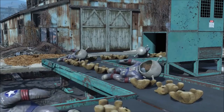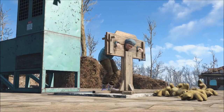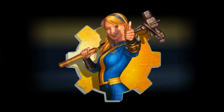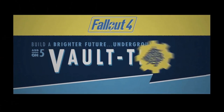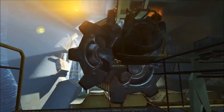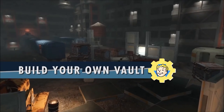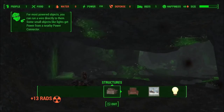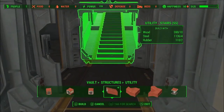First up is Contraptions Workshop, which is of course five dollars — comes out June 21st, we actually have a date on that. The article says machines that sort, machines that build, machines that combine. Fallout 4 Contraptions uses conveyor belts, scaffolding kits, track kits, even logic gates to construct crazy and complex gadgets to improve your wasteland settlements.